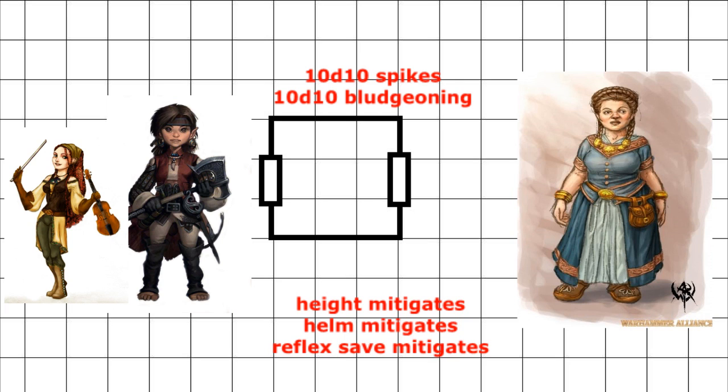Party members that are 3 feet or shorter are not affected by this trap at all. Once the spikes have fallen and locked in place, the door opens and whoever's left can move forward.